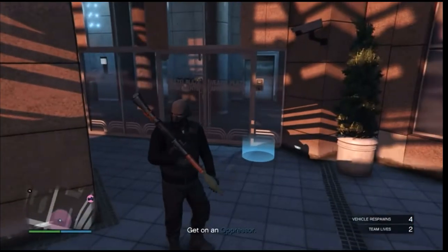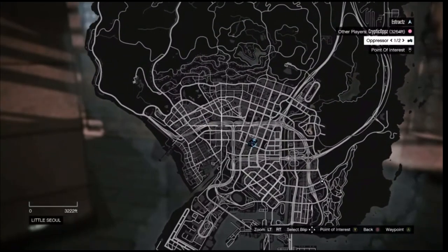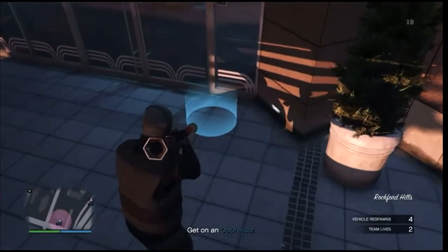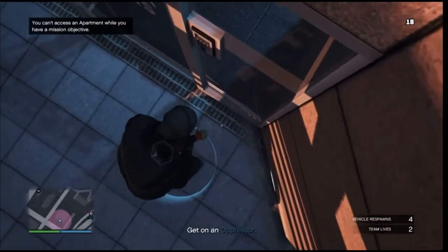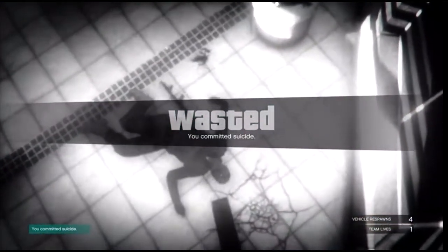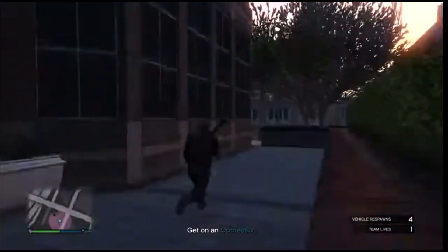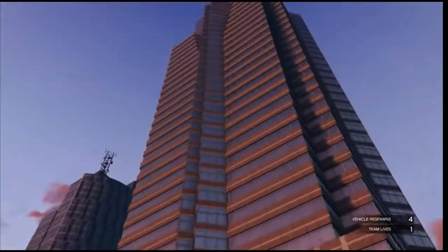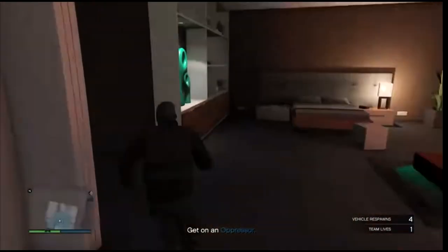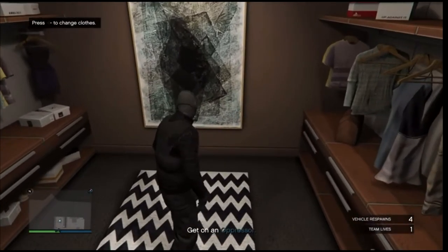When you get to your apartment, just letting you guys know — if you're new to this, you cannot see your apartment on the map, so you'll have to remember where it is. When you are at your apartment, walk up to the blue circle and blow yourself up using a rocket or a sticky bomb. After you load back into the session, go ahead and walk into your apartment.